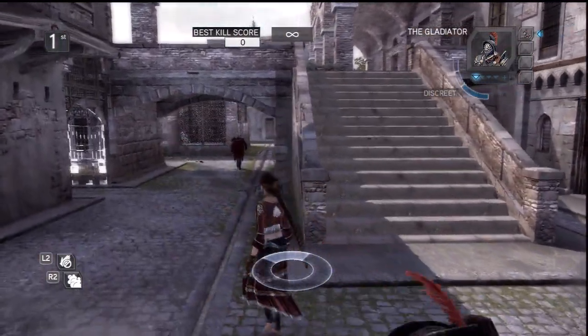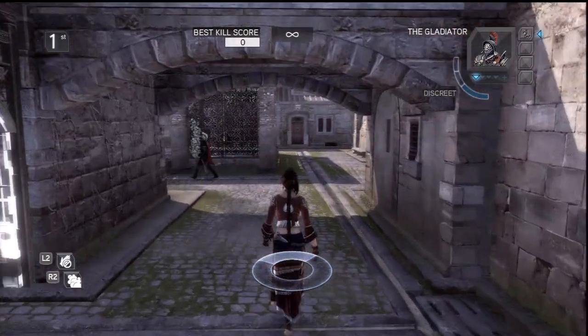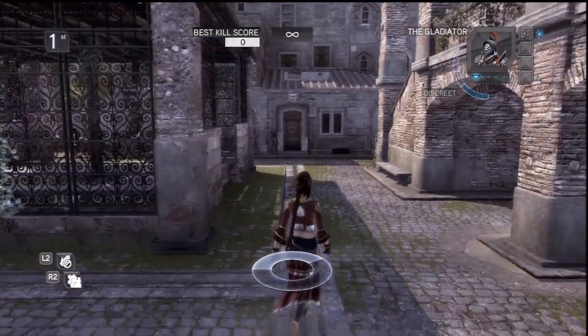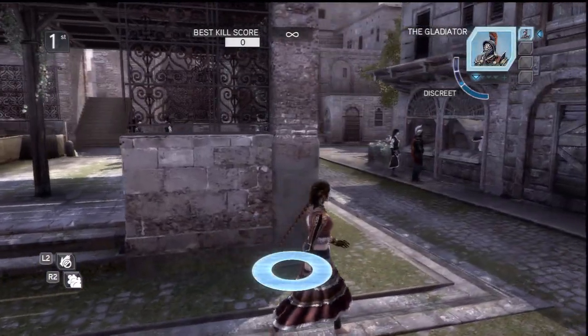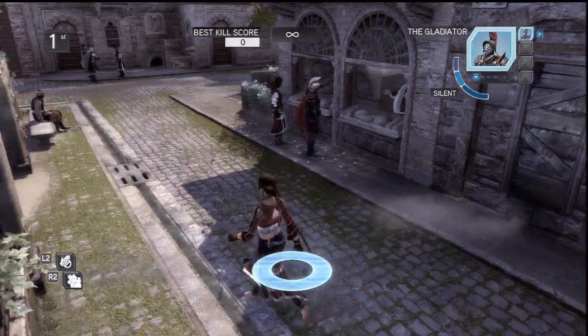So first up we have what I call Fast Smoking. Fast Smoking is nothing but a set of things that you can do to increase the speed at which you throw the smoke bomb — not the speed of the smoke itself, I just mean the time it takes you to aim the smoke bomb.